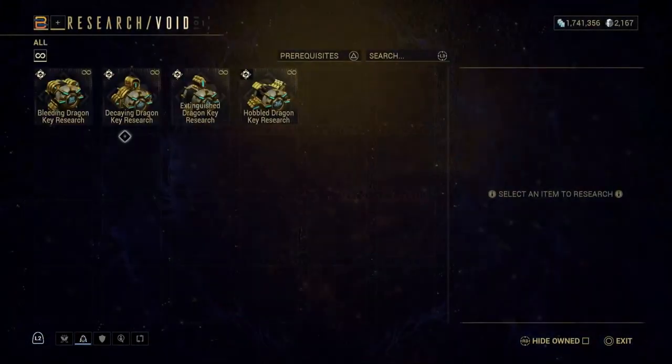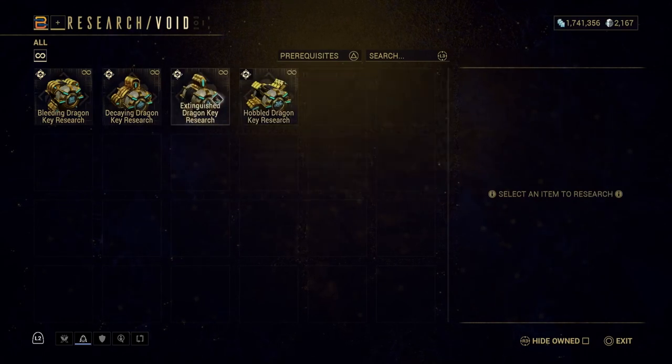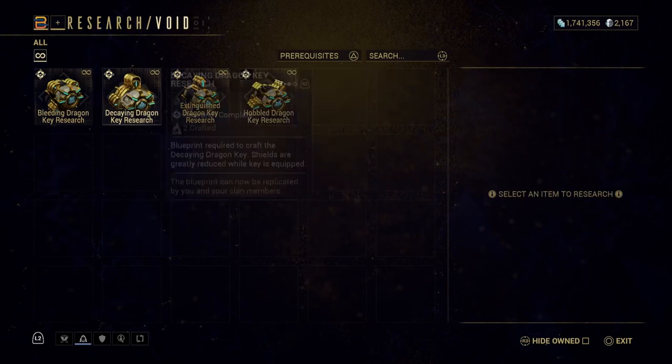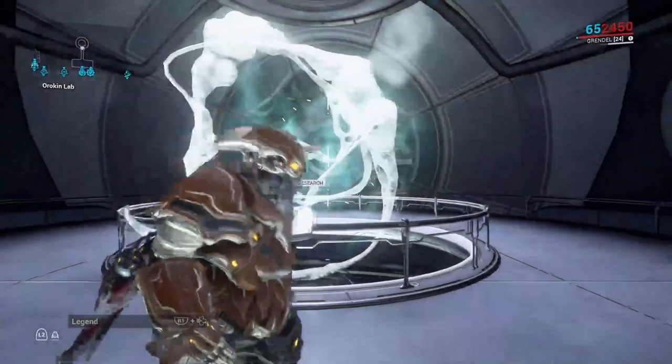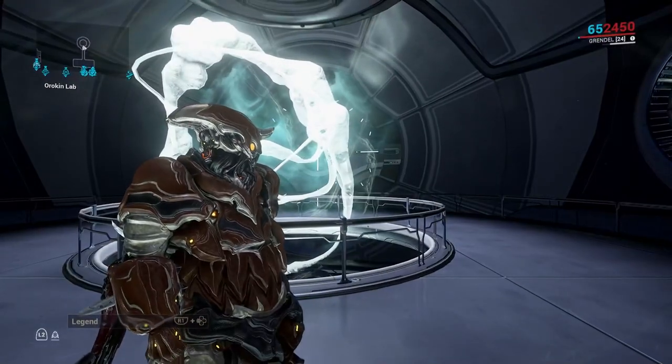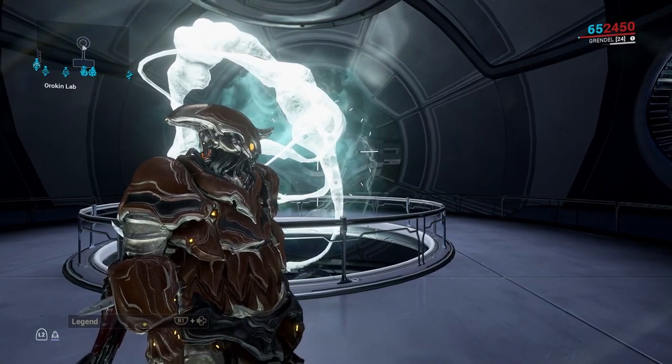Last we're going to take a look at the Orokin lab — not a lot of stuff. This is where you get your blueprint for your keys: the Hobble Dragon Key, Extinguish Dragon Key, Decaying Dragon Key, and the Bleeding Dragon Key. Those are used for some locked rooms in what used to be the derelicts, but we'll get into that in a different video.